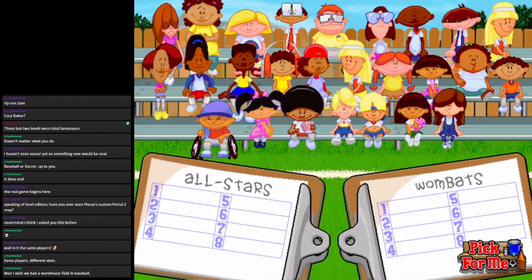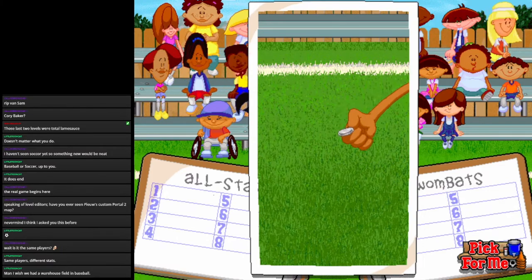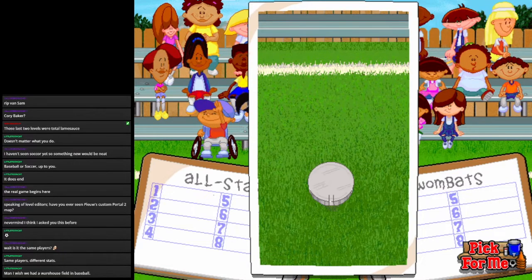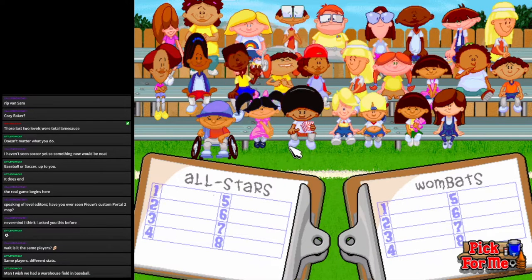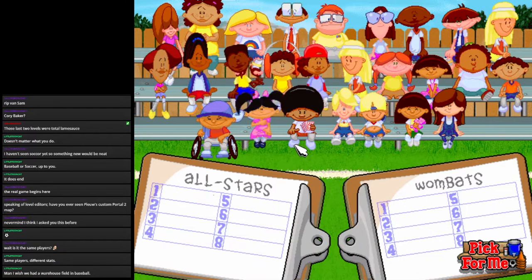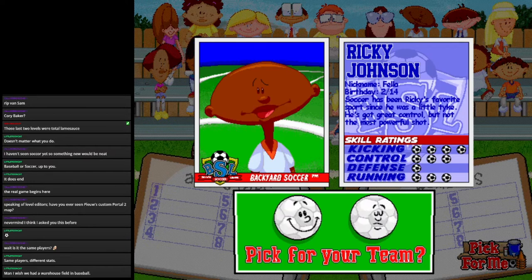Let's pick the teams! Heads or Tails? We go Robot — Robot, you pick first! In stark contrast to him being easily one of the worst characters in Backyard Baseball, Ricky Johnson is a beast in this game. I wouldn't mind playing a little soccer. Here you go, Ricky.